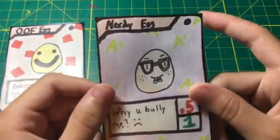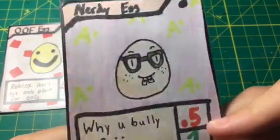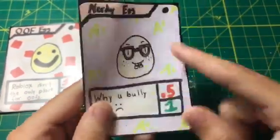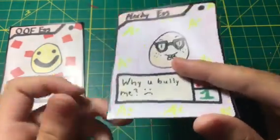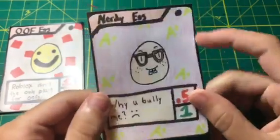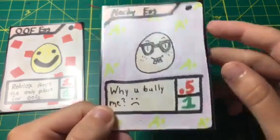Next up we have Nerdy Egg. Nerdy Egg has a bunch of A pluses surrounding them — these little designs around the card usually have some sort of meaning or are related to the egg. Nerdy Egg has 0.5 attack and one health, and the flavor text says 'why you bully me?'